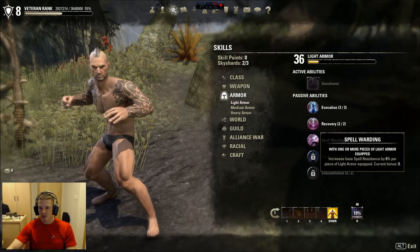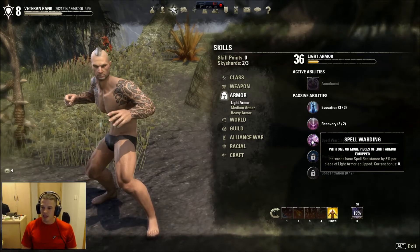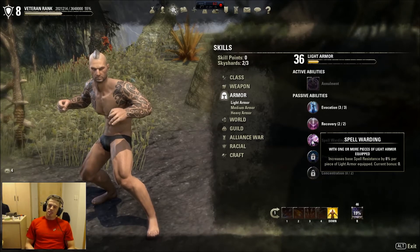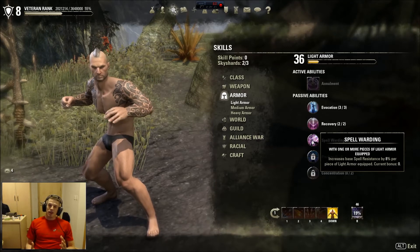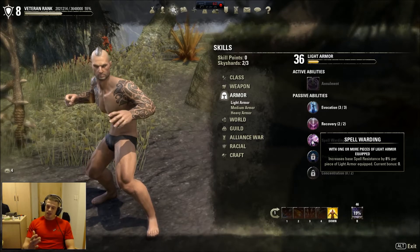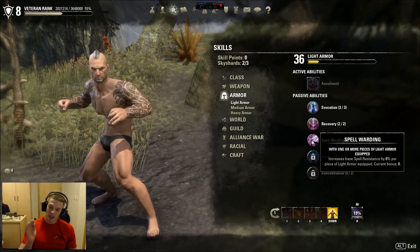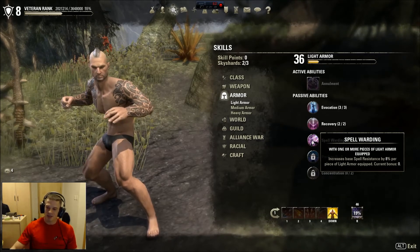Spell Warding increases base spell resistance by 8% per piece of light armor equipped. Eight percent is actually a huge amount — really makes you think about the mix. I keep thinking about combinations like two light, two medium, three heavy, or three light, two medium, two heavy, because all of them have such good things to offer. Making it sixteen percent with two pieces would be the tits.